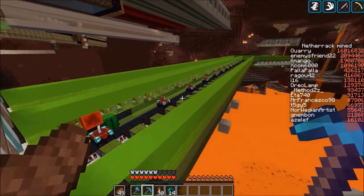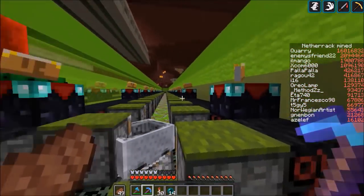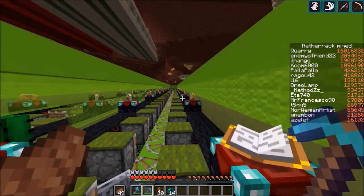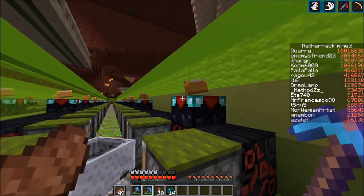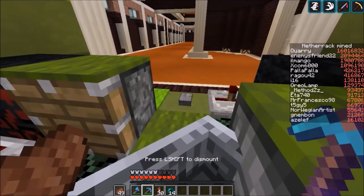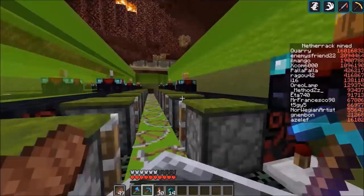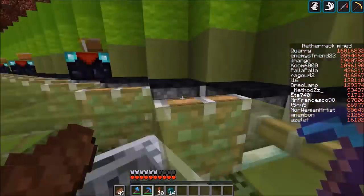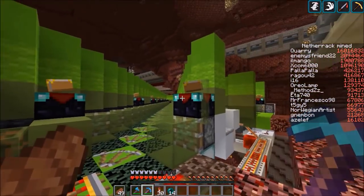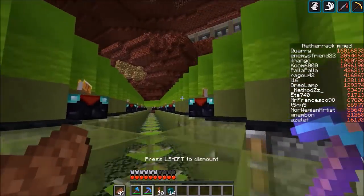The piston bolt is now finished — at least the bottom part. I put these enchanting tables on the side for decoration. Even though we don't really enchant anything on the server — we mostly just combine villager books with anvils — I think they look nice. I also put the pistons in, so let's try it. Really hope this works. Nice. And now the tricky part — the intersection. I copied the redstone over from a previous piston bolt, but these things are kind of locational, so I wasn't sure if it would work.